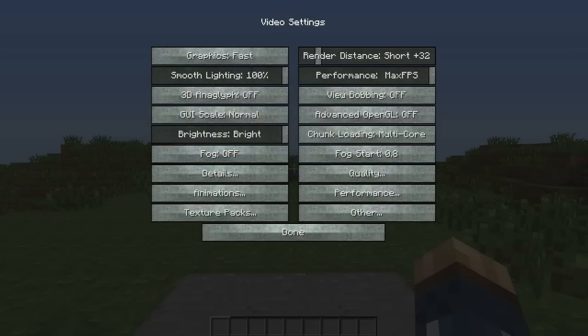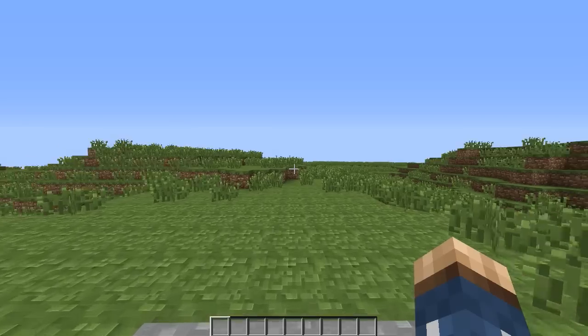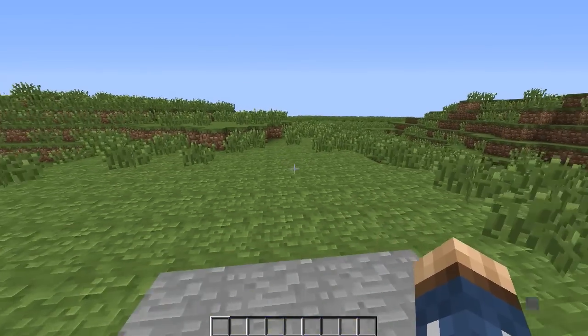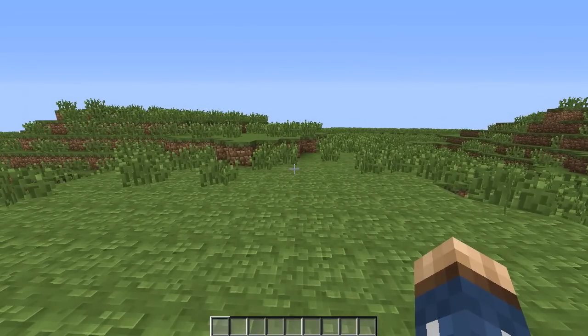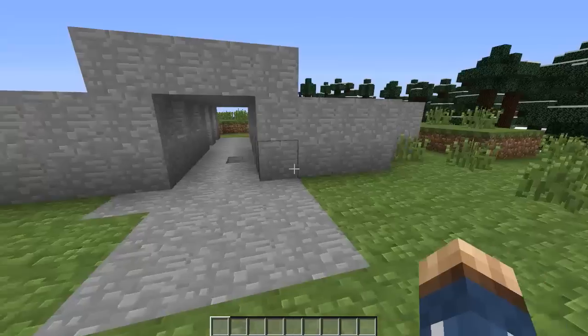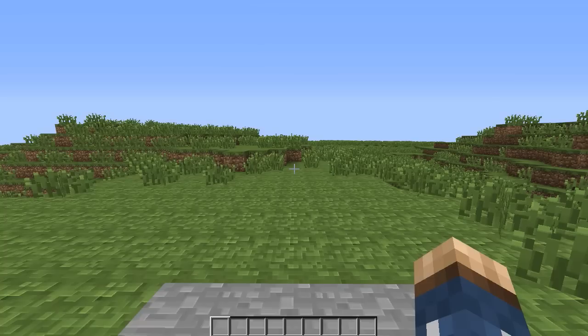Going into the options, you will notice that your video settings are bombarded with a whole bunch of settings. We have different things like chunk loading, which we can change around. I prefer to leave it on multi-core, but I have 6-core so it suits me. This will reduce the stuttering when going between chunks. If you remember my Minecraft Let's Play where I'd cross a bridge and it would lag a little bit — enabling that option would have completely got rid of that lag. I didn't notice this option until recently, and it made a big difference. If you don't have a lot of cores, I suggest smooth or default.